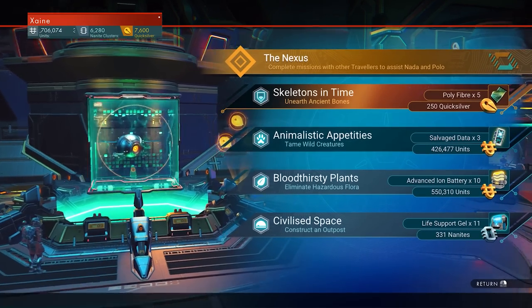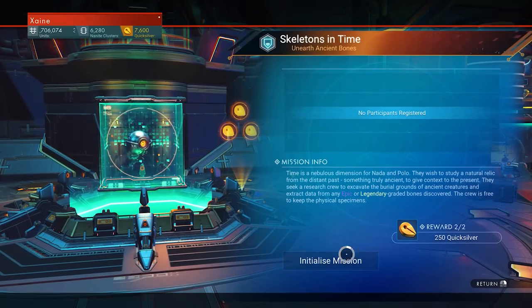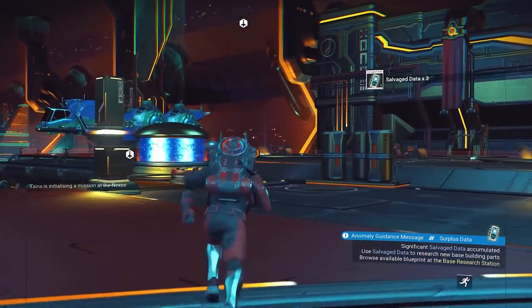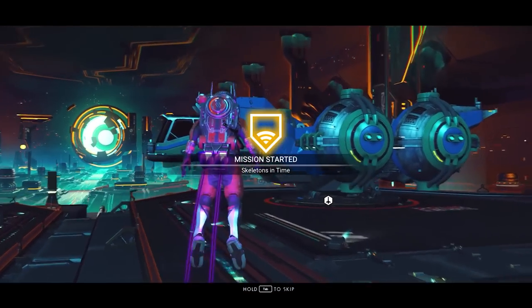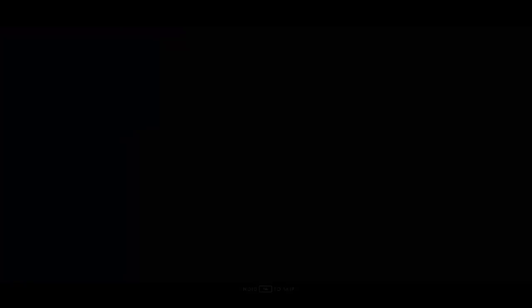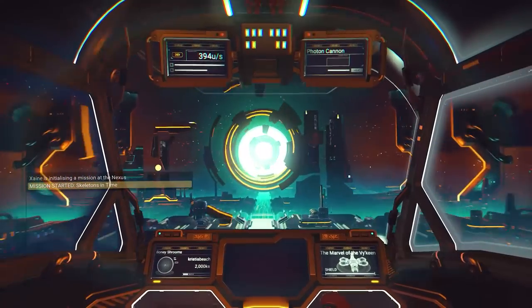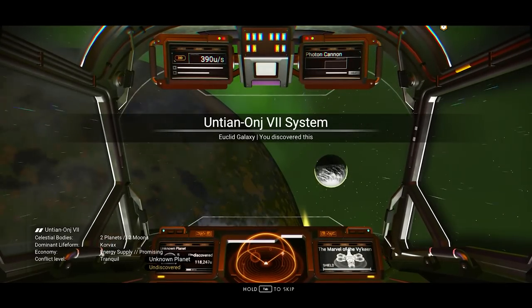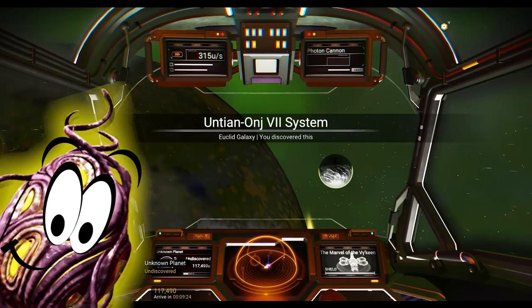Quicksilver can be gained via daily Quicksilver missions found at the mission console of the Nexus. These reward 250 Quicksilver each and as daily suggests, are a 1 per day affair, though they do stack up to 3, so you can do 3 at once every 3 days. There is also the weekend event, which starts at 6pm GMT every Friday through till early Monday morning, rewarding 1,200 Quicksilver. Doing 1 weekend event and 8 dailies will net you 3,200 Quicksilver so you can start your adventure with the Void Egg.